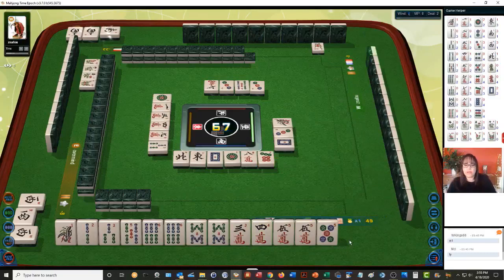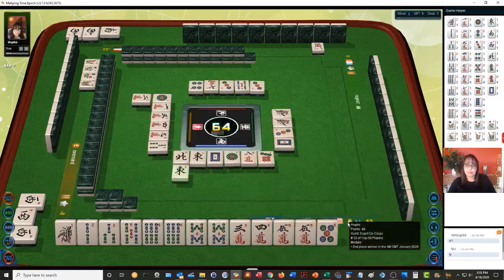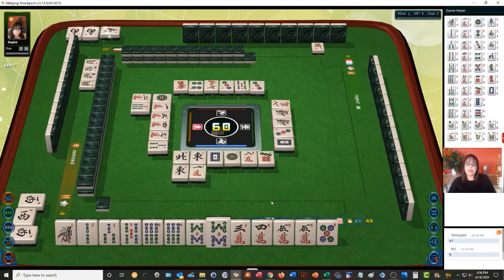We do have a five and a 3-5 — we could maybe do Mixed Triple Chow. Mixed Triple Chow is number 41, that is eight points. We'll pass. So I was thinking we still have a lot of work to do. Seven bamboos — we need a 7-8-9. I think we should stay concealed, because 7-8-9 would help us get to that pure straight. Right now we don't have enough points to win.